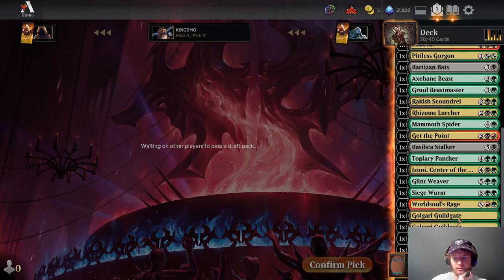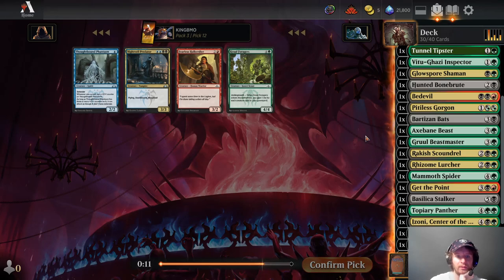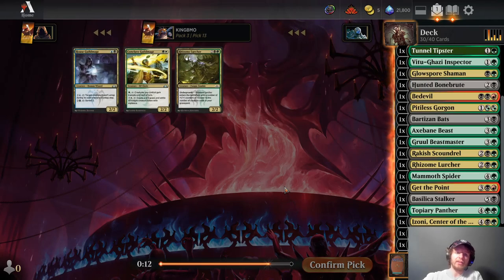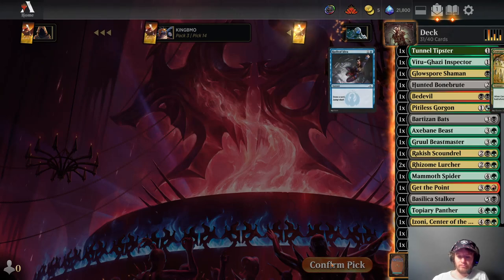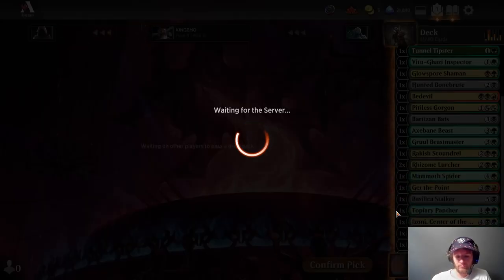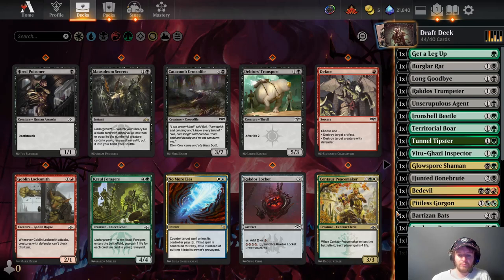Four non-basic lands. We're at 26 playables. No Lurcher... this card's okay but... All right, we did get that Lurcher! Okay, guys, what are we going to do here? 44 playables, that's not as bad as we thought.